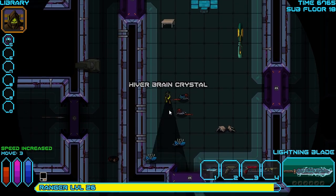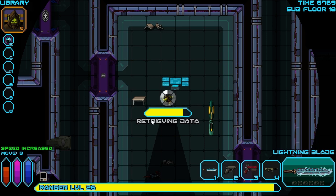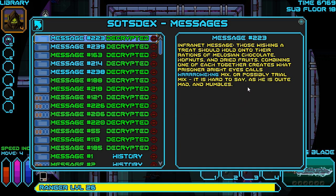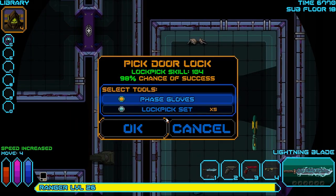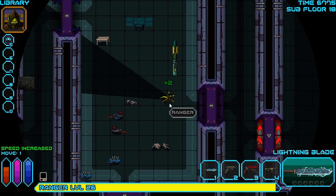I want those hiver brain crystals - those are quite uncommon. There is also a console here. Let's see if we can activate that - 99% chance of success. There we go. We can finish this decryption - nope. Infinite message: those wishing a treat should hold on to their rations of Melosian chocolate, Hoffnuts, and dried fruits. Combining one of each together creates what Prisoner Bright Eyes calls trail mix, or possibly trial mix - it's hard to say, as he's quite mad and mumbles. We could potentially make trail mix if we can find dried fruit and Melosian chocolate, since we do have Hoffnuts. But for now we'll just wait - that's not something readily available to us at the moment since we don't have two of the three ingredients.